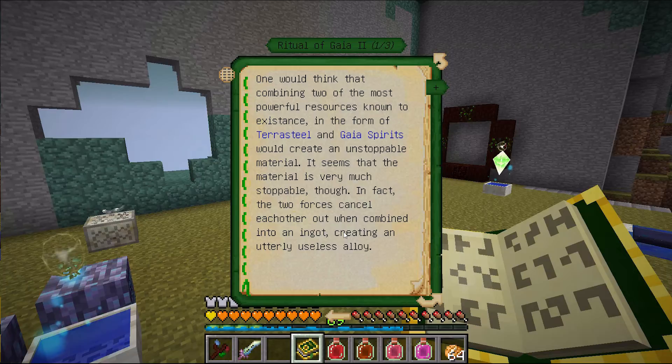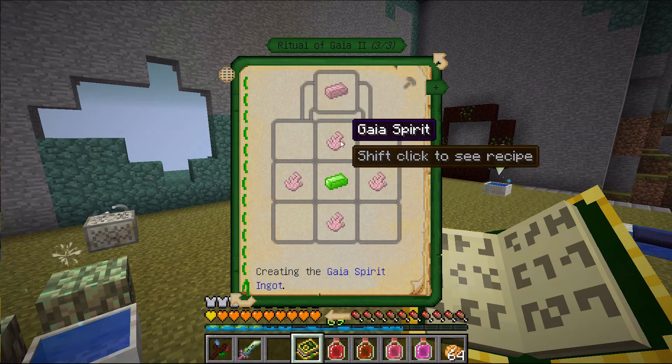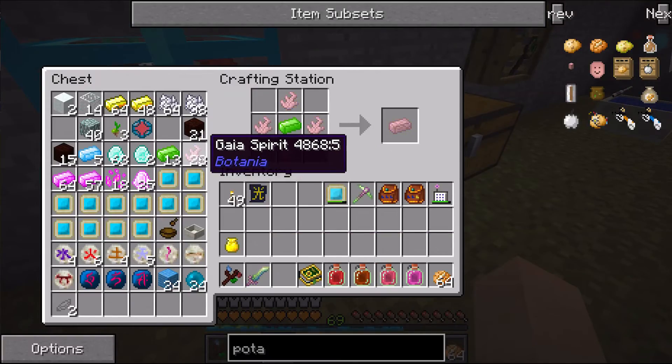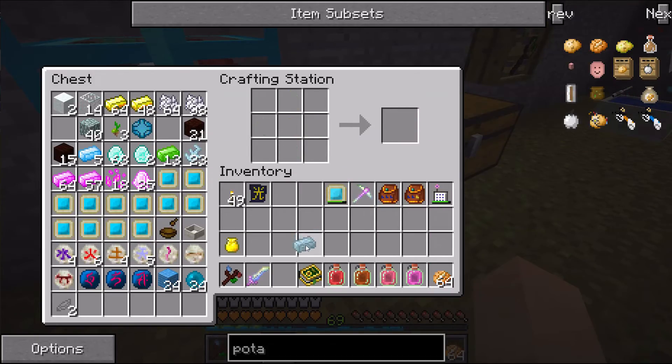Looking at the Ritual of Gaia 2 in the Lexica Botania: combining the two most powerful resources — terra steel and Gaia spirits — into an ingot creates an utterly useless alloy, because the forces cancel each other out. However, this ingot due to its concentrated energy does allow for the summoning of a stronger Gaia Guardian with more resistance, strength, and speed. It also drops more Gaia spirits than normal as well as a handful of rare treasures. To do that we surround the ritual with Gaia spirits. In between episodes I forgot to mention — I fought the Gaia Guardian a couple more times, maybe three times, and I have plenty of Gaia spirits.